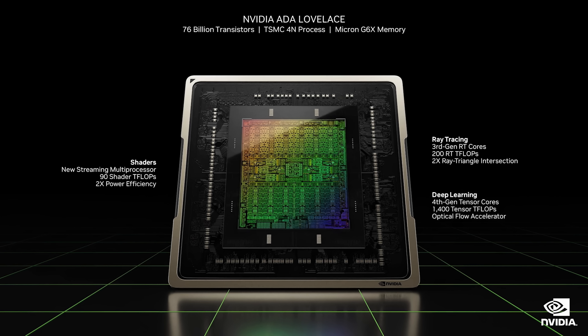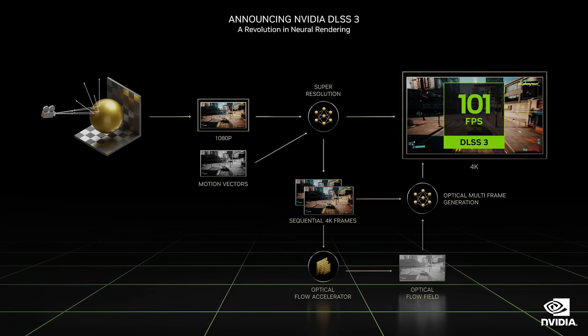Digital Foundry's remit is essentially to chart the state-of-the-art in gaming technology. With the release of the new RTX 4000 line from NVIDIA, we're facing innovation from both hardware and software. It's not just about the new Ada Lovelace silicon as powerful as it is — it's also about the research and development efforts being poured into supporting features. The latest innovation is a brand new DLSS.